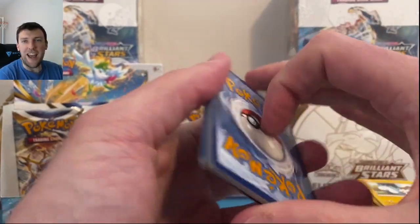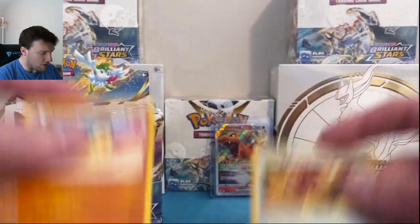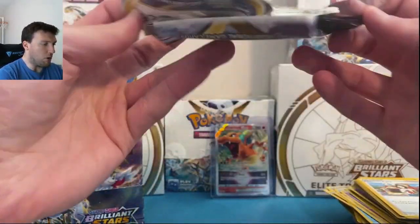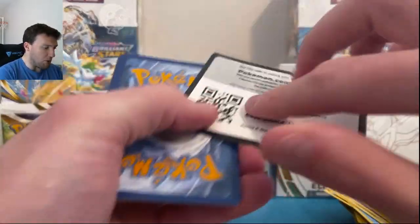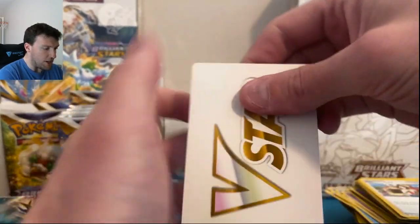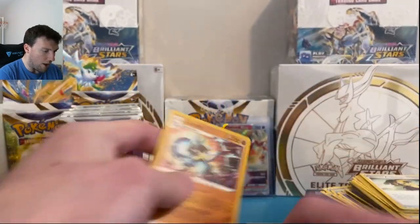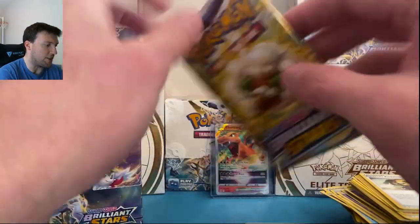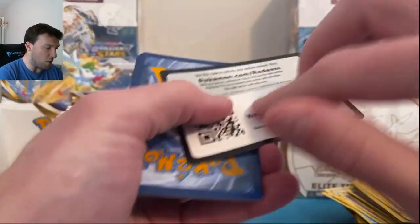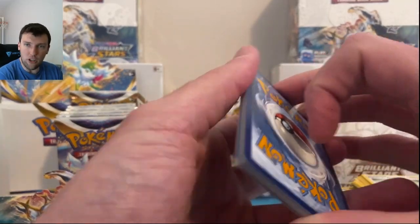More Code Cards than you can shake a stick at here today — I've given away all those for you guys. Another V-Star Energy. Empoleon and Lucario Holographic — there's a nice collection box out there now which we reviewed up on the channel. That video is somewhere around here on the channel if you want to go check that out. I do reviews of every product. If you're new, welcome to the channel — definitely appreciate you being here.